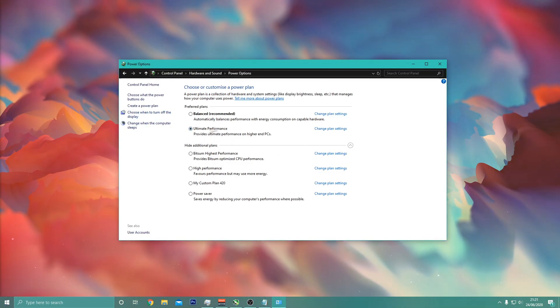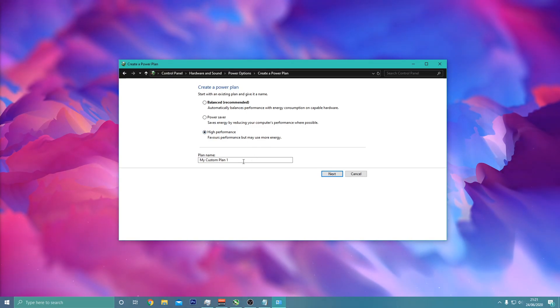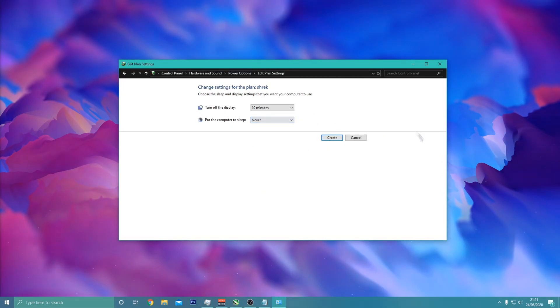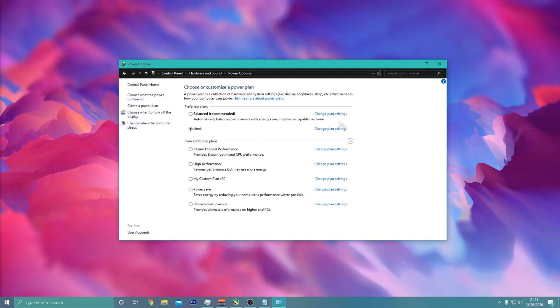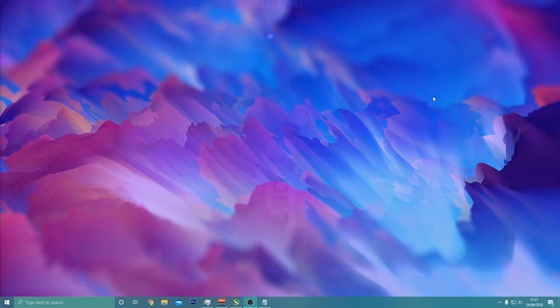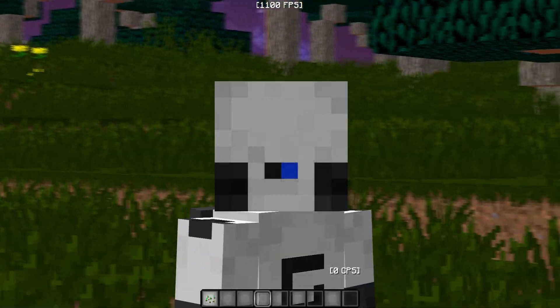If you don't have the Ultimate Performance option or even High Performance, what you want to do is click 'Create a Power Plan,' make sure it's set to High Performance, and name it whatever you want. Then you confirm it and that's basically all there is to it.